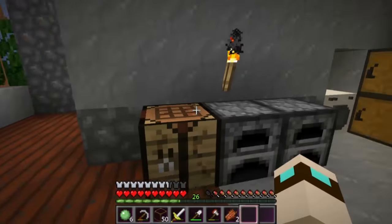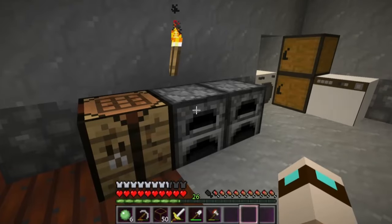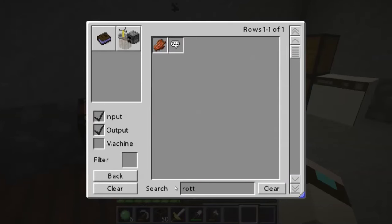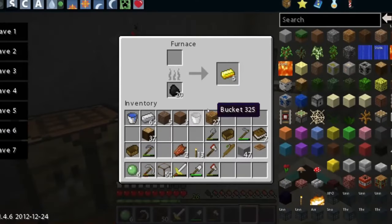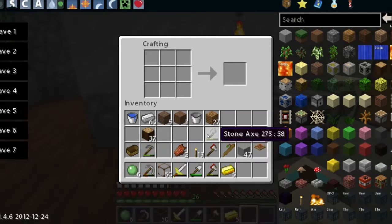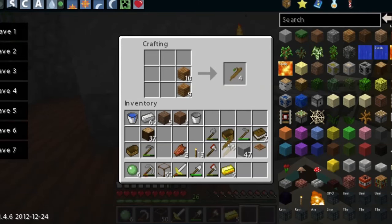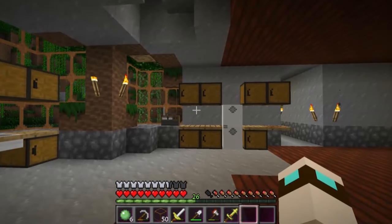Baked potato — yummy! Let's eat that. Oh, that gives a lot of health. I don't know if I can cook rotten flesh — I wonder what I can make out of rotten flesh. I don't think I can make anything. Oh gold! I can make a gold sword for those pesky werewolves. I'm going to make some sticks and a golden sword because those werewolves kind of scare me.